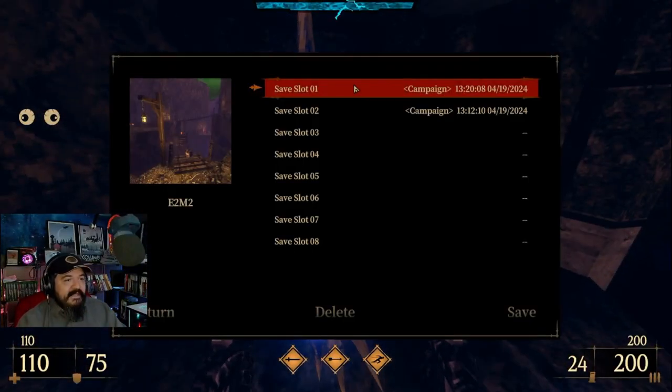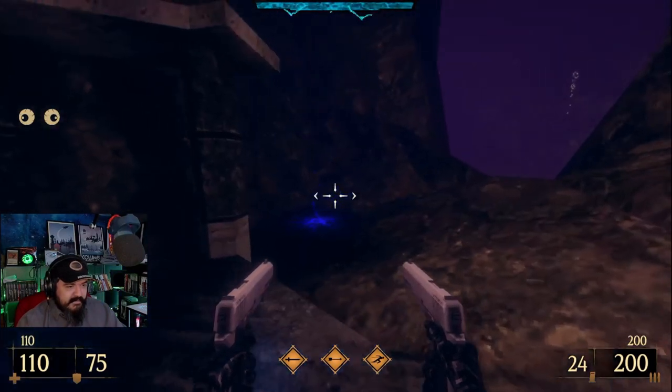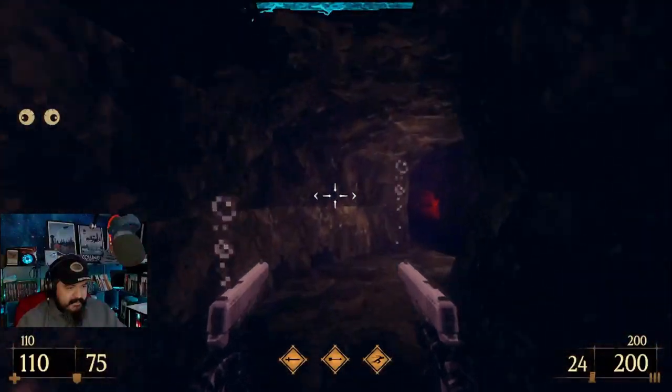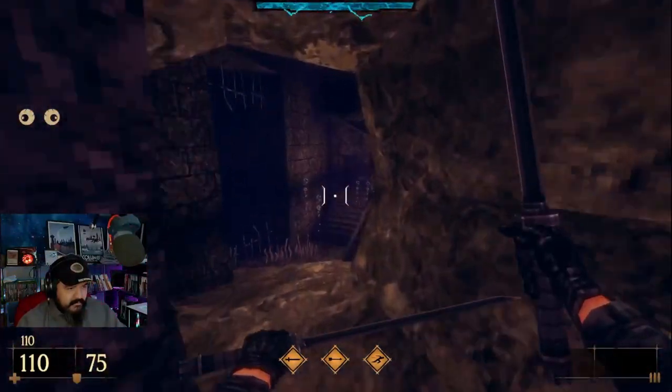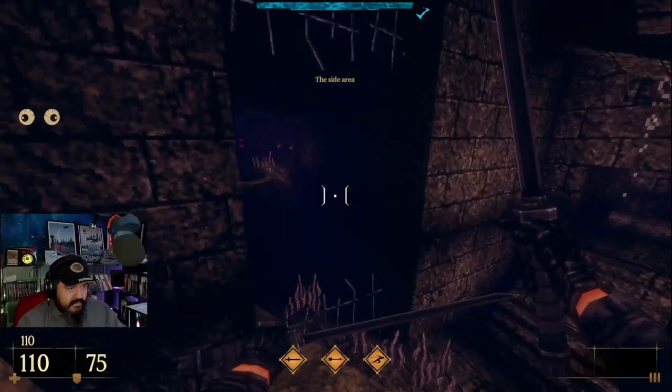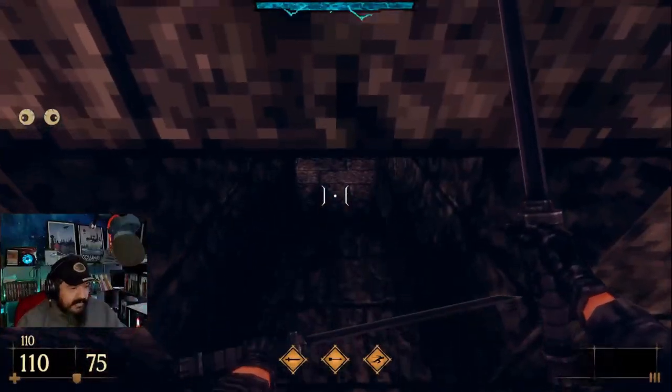If the Dread Templar has infinite oxygen we might as well use it, right? I'm guessing I have infinite oxygen. Because why would a save point be down here, man? The side area. Lord almighty.